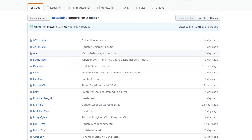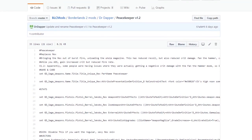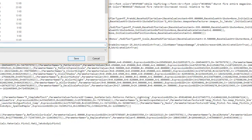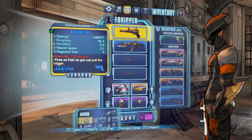As always, this will be linked in the description which will take you straight to it, but if not, go to the Borderlands 2 community GitHub, click on Borderlands 2 mods, then go down to Dr. Dapper. You can see right here at the very bottom it says Peacekeeper version 1.2, with all the information you need as well as weapon codes and all that stuff. All you need to do is click on Raw, right-click, Save As, and then straight into your binaries folder.